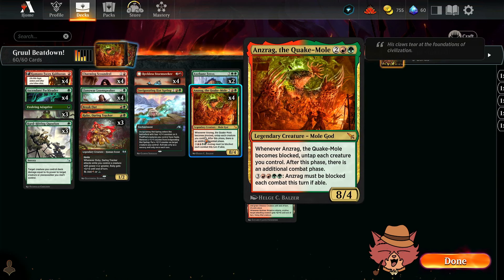We got all four Ansrag the Quakemoles — a four mana, eight four legendary creature. When Ansrag becomes blocked, untap each creature you control. After this phase, there is an additional combat phase. It also has another ability: for three, double red, double green, Ansrag must be blocked each combat if able. I don't know how often we actually get seven mana to do that, but hey, it's on the card.